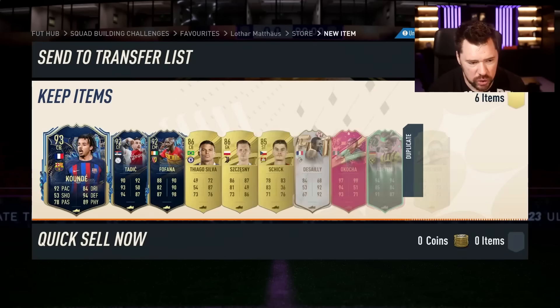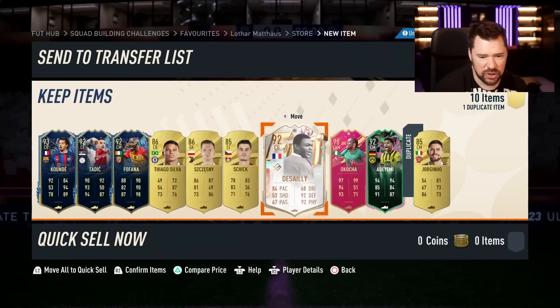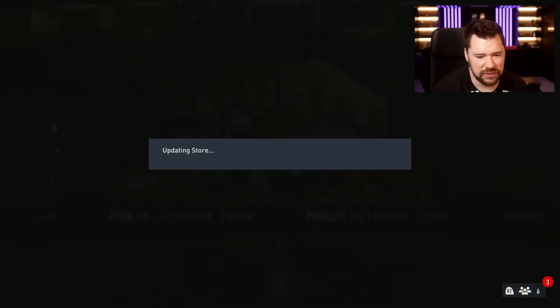We're starting with an 85x10 and a Jules Koundé. There's a 96 in there, some nice fodder, and an 85 duplicate that we'll throw away because who cares about 85s right now?